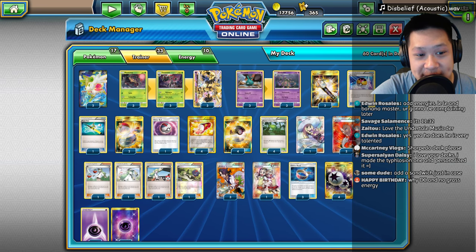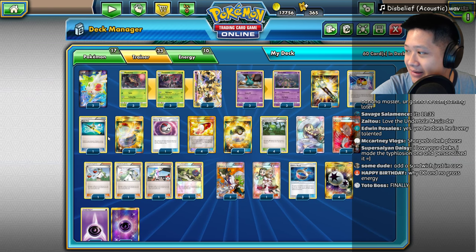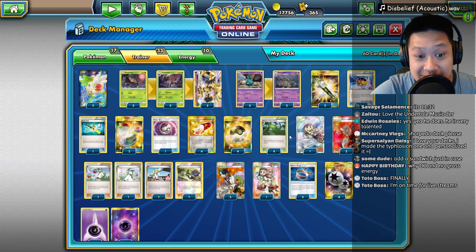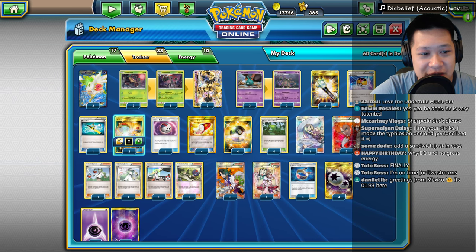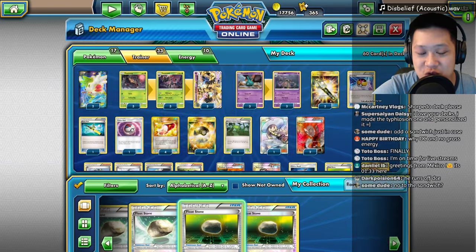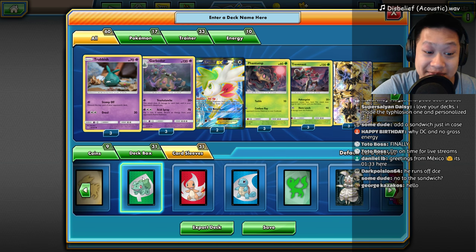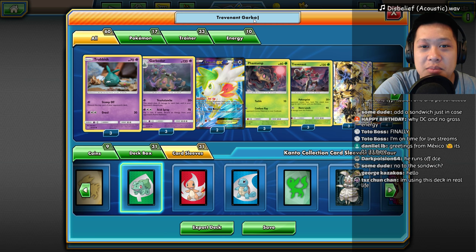So Lysandre, if you go into the discard, you're going to stay there. Only one of these. Why no Grass Energies for a Grass Deck? Because he does not need any Grass Energies - he just needs his ability to use Poltergeist, and the Psychic Energies to use Shadow Claw as well as Garbodor. So this is my trial version of the deck. I've got to test this out then we'll see how it goes. Float Stones - maybe I should get Float Stones instead. Our draw is going to be atrocious now that we don't have any VS Seekers. Trial deck. Let's go ahead and put the Grass Deck skin on and give it a try. Trevenant Garbodor - go ahead and save that.